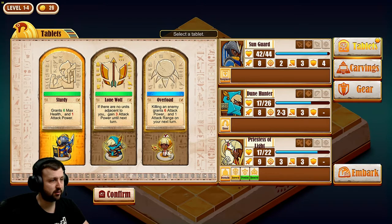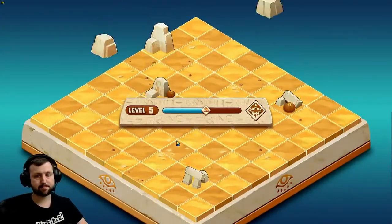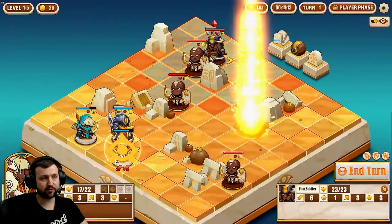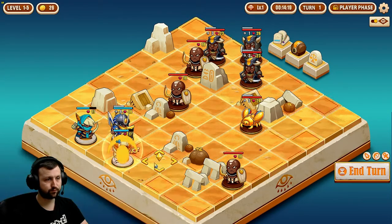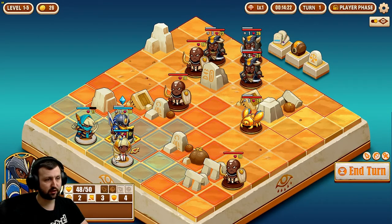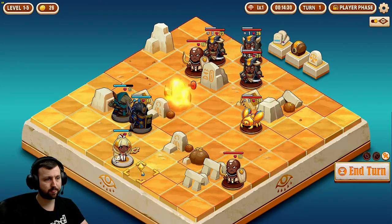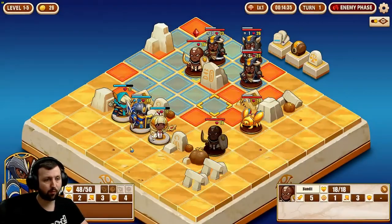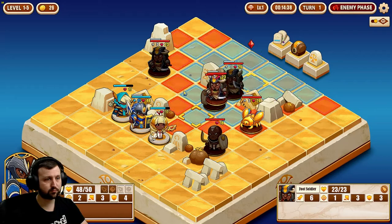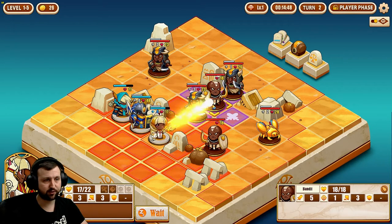Grants 6 max health and 1 attack power — that's good for the guard. No range guys, so there's no point moving up. Can you attack through the rock? Yes you can. Move her up a little bit, she's still safe. Do decent damage right there — even better there, that's where they made sure they hit all 3.